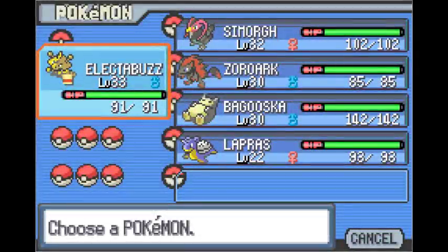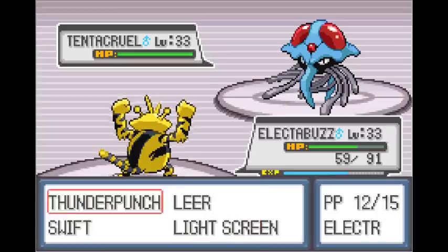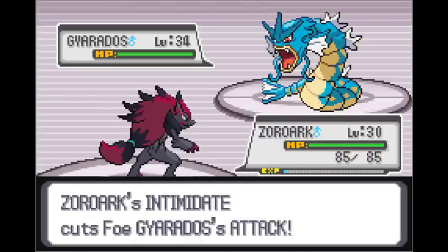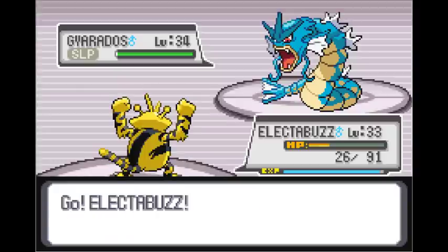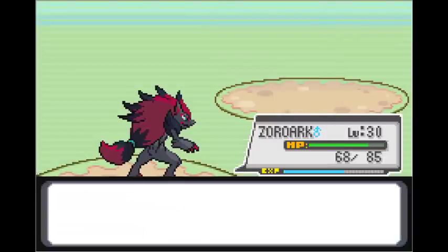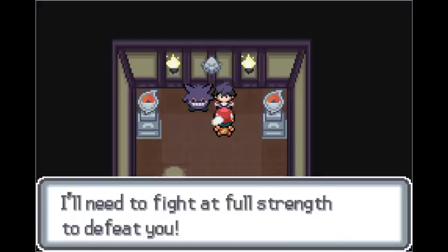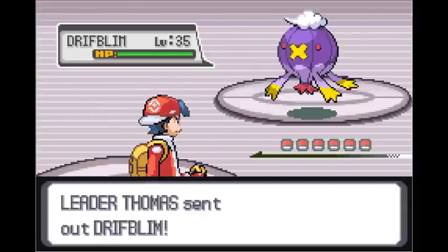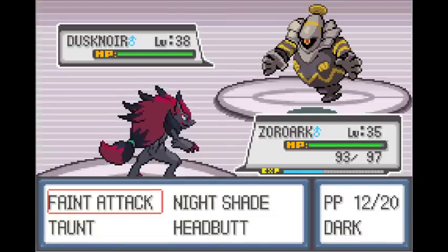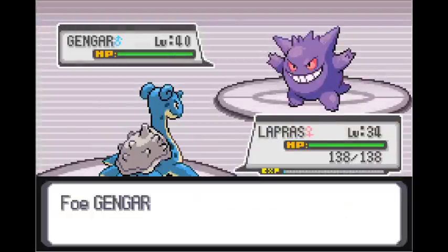I go straight to the third Gym Leader after that, and his team is actually pretty good. But his Pokemon's movepools are awful — his Gyarados was the only real threat. I forgot to mention that I got given a Zorua and a Lapras which has a Modest nature, and that was so overpowered in this run. Anyways, I destroy Trainer Gold again, capture Nidoran Male, do a slight bit of grinding, then go straight to the fourth Gym Leader — I'll just let that battle speak for itself.